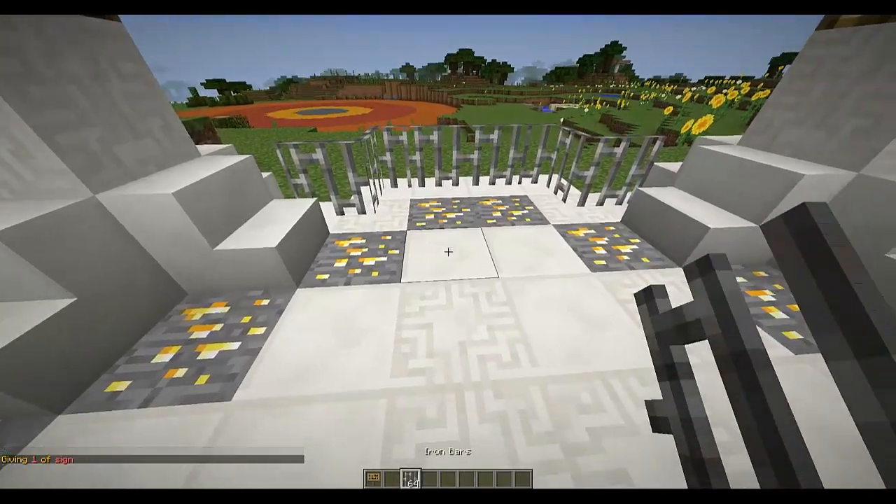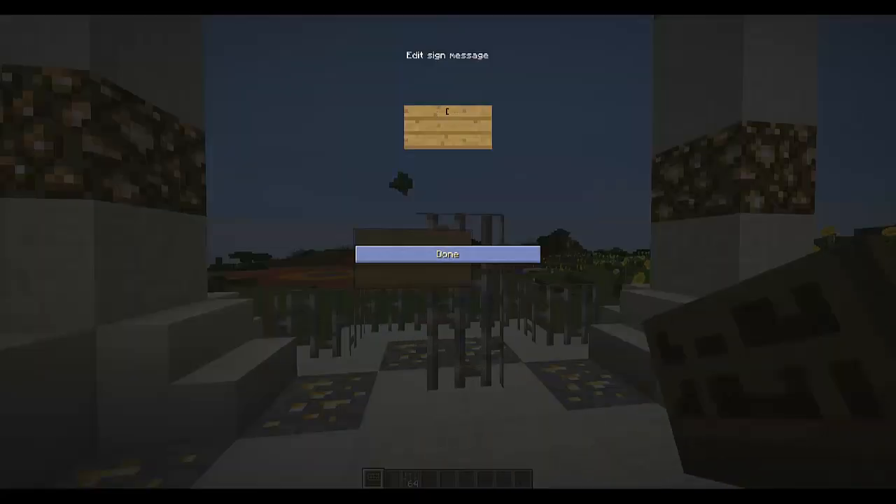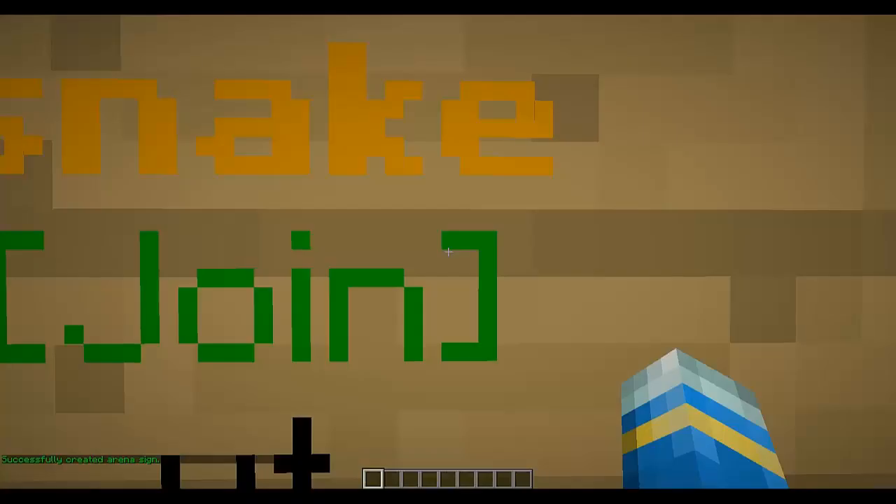This lobby doesn't seem to have a wall, so let's build one. On the sign, put 'snake' on the top line and the arena name on the third line. There we go — zero out of four.